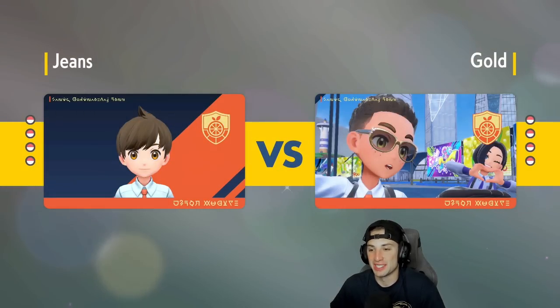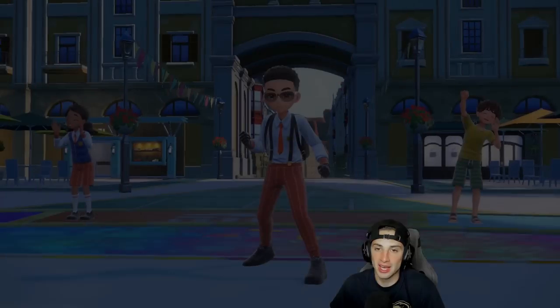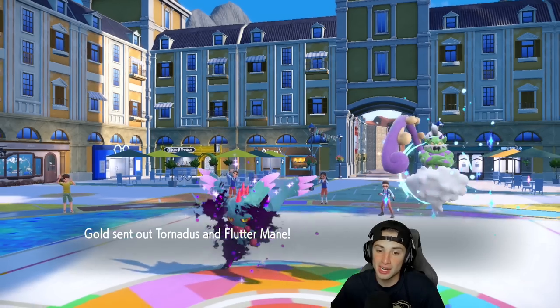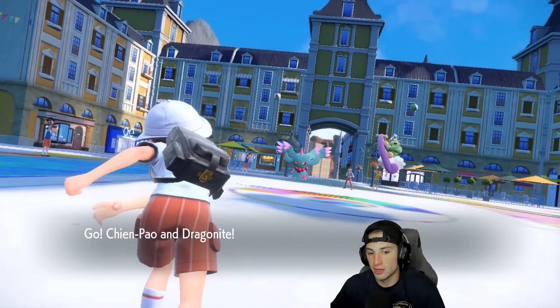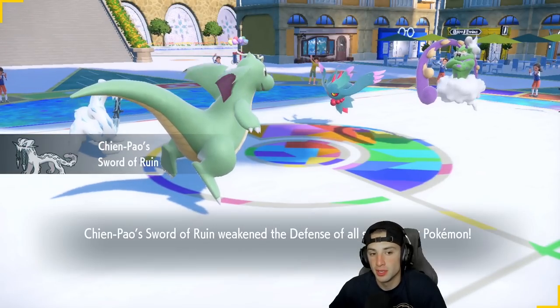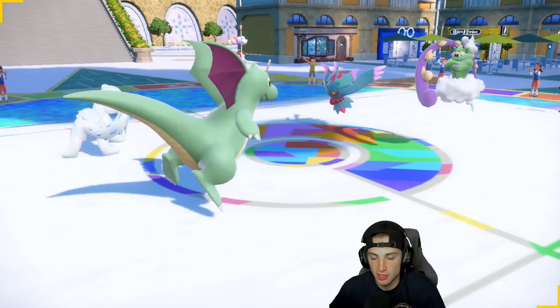We're going to go in with the main four for Regulation D — all these Pokemon are S-tier. This one's going to be scary because I feel like we might be bringing very similar teams in the same order. There are a lot of different options in Pokemon Scarlet and Violet — Terastallization really changes up your play style. Tornadus and Flutter Mane come out on their side. I have Sash and first-turn priority is our best friend.